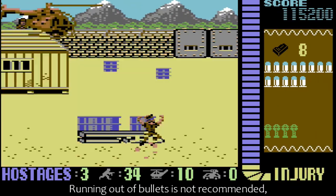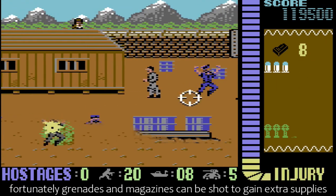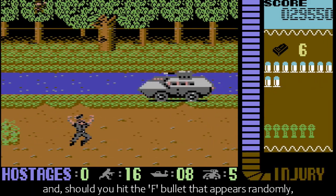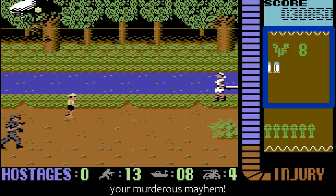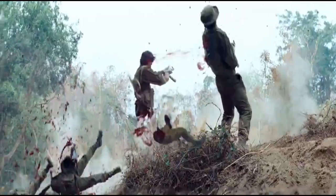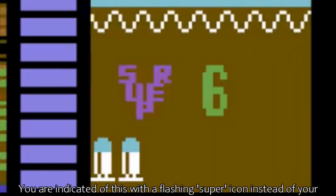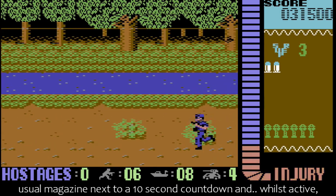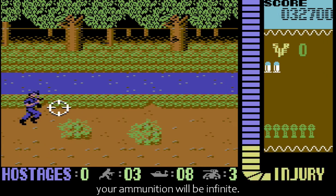Running out of bullets is not recommended. Fortunately, grenades and magazines can be shot to gain extra supplies. And should you hit the F bullet that appears randomly, a super machine gun is yours with which to increase your murderous mayhem. You are indicated of this with a flashing super icon instead of your usual magazine, next to a 10 second countdown. And whilst active, your ammunition will be infinite.